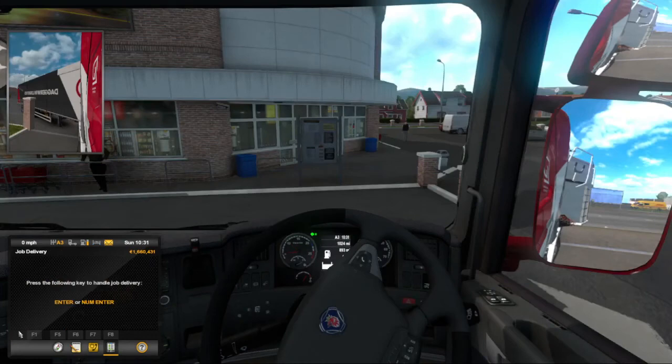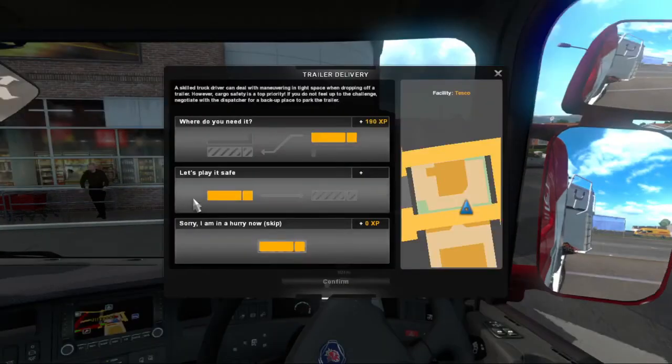When the job is complete, press the middle option because that will be the best one — that's what gets you your XP. If you select the other ones, you don't get your XP.